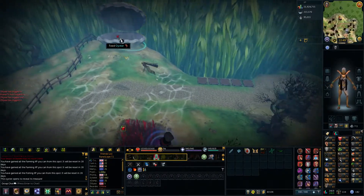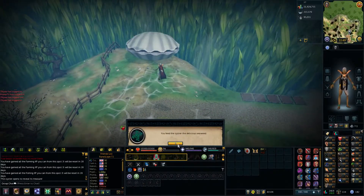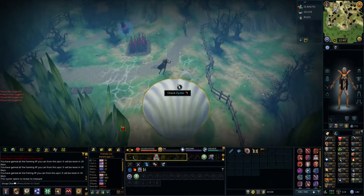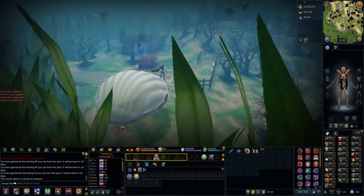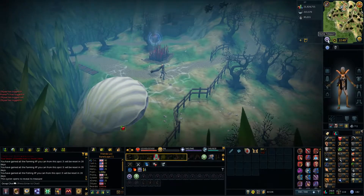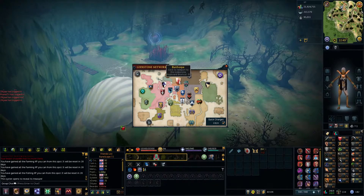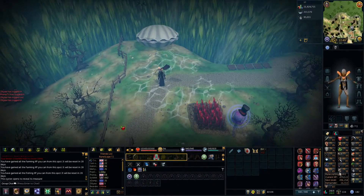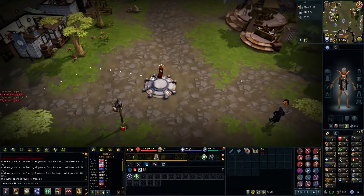Cucumber — delicious! Feed the seaweed to the oyster, and that is the event done. Come back in 28 days or when the monthly resets and you're good to go. You can just teleport straight out of here. Great XP for Farming and Fishing.